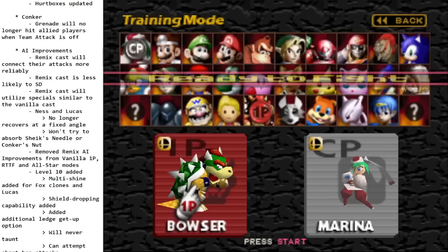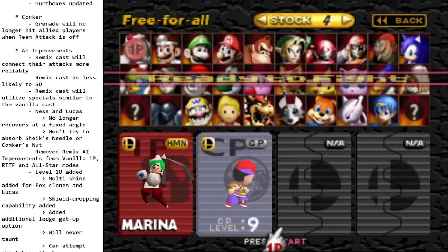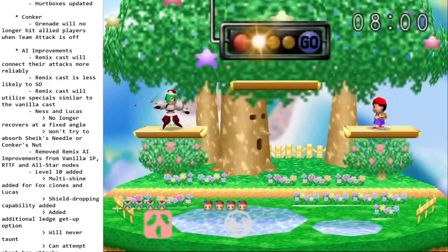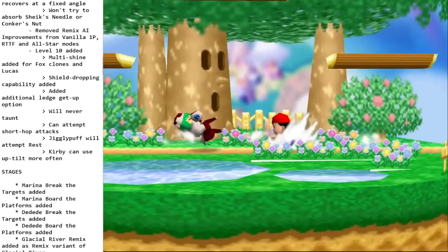Remix AI improvements were removed from vanilla 1P race to the finish and all-star modes. Level 10 CPUs have been added — it always went up to level 9, but now you can have level 10. It's definitely not a finished feature yet, but some characters do pretty crazy stuff. Fox and Lucas will do multi-shines, Ness does DJC Nairs and goes for shield breaks.